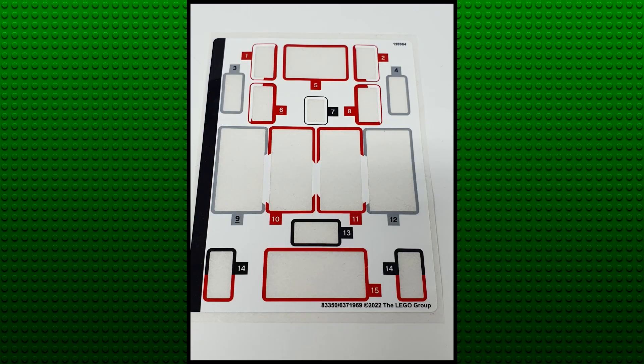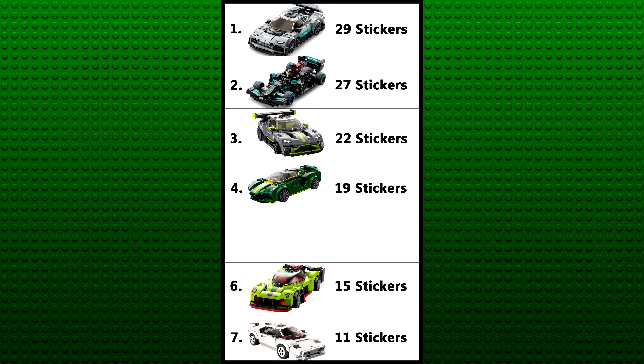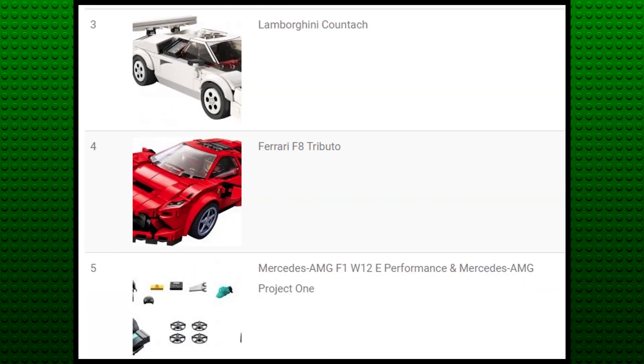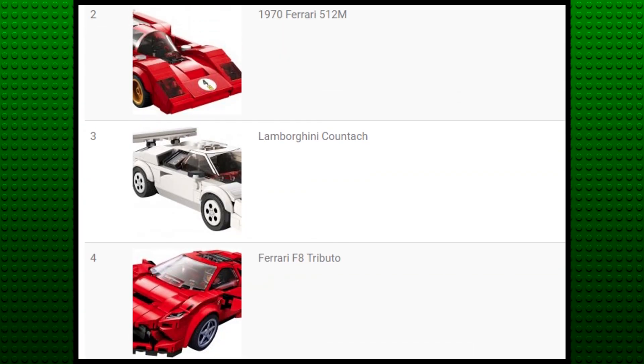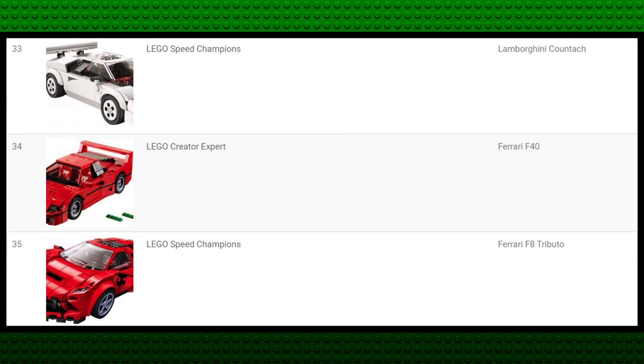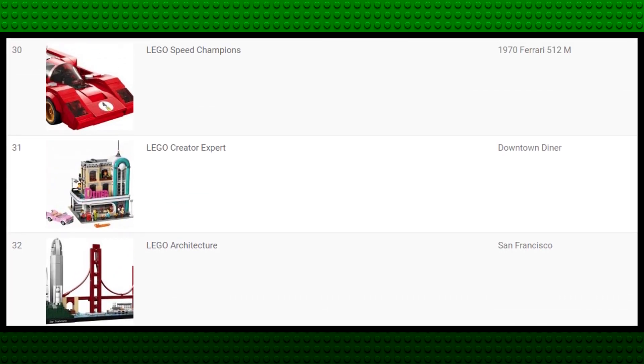This car uses 16 stickers total, which is the third lowest this wave, just behind the Countach's 11 and the Valkyrie's 15. On a set-by-set basis, it's the second lowest, just behind the Countach. All in all, I've ranked this at 2nd out of the 22 Speed Champions sets I own, just behind the McLaren Elva from last year. This puts it at 30th out of the 148 sets in my collection, just above the Downtown Diner set.